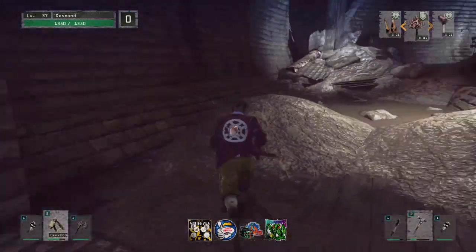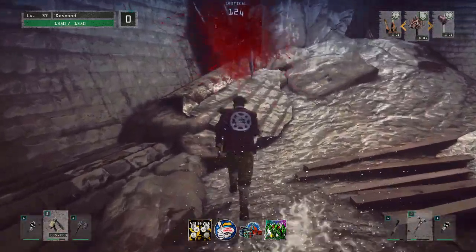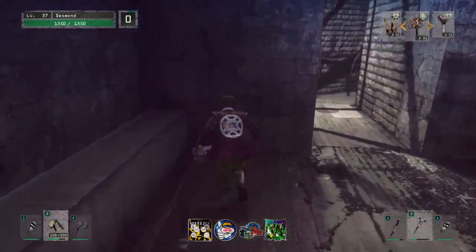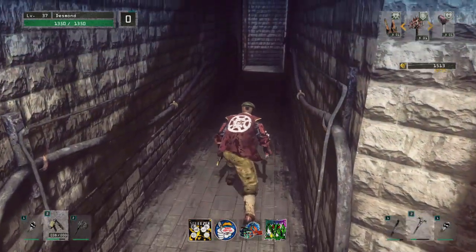This weapon is the Naogun. It does some decent damage — as you can see, this is like floor 1 and it's getting them in like 2 hits. Yeah, it does some decent damage and that's at the start of it before it even gets leveled up. But when you start to level it up and learn its skills a bit more, it does more damage as every other weapon does.